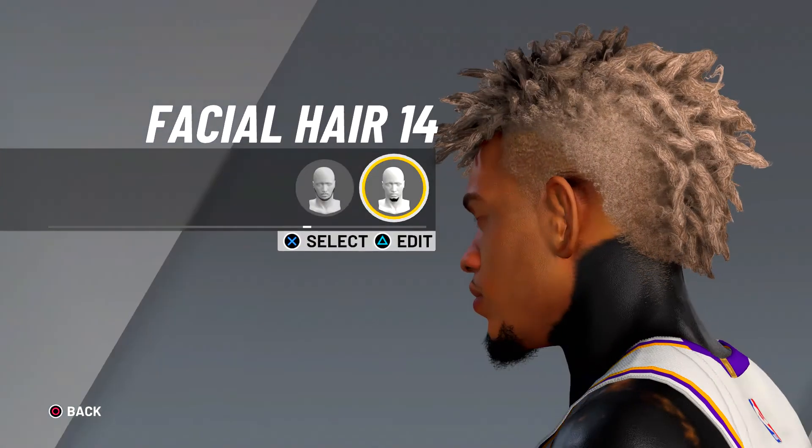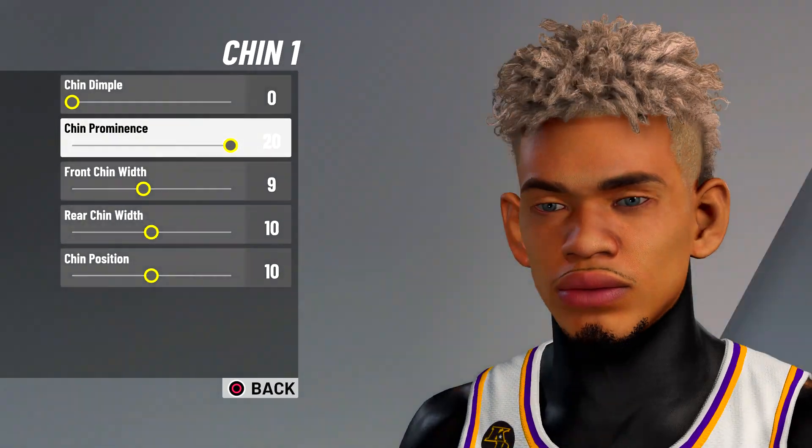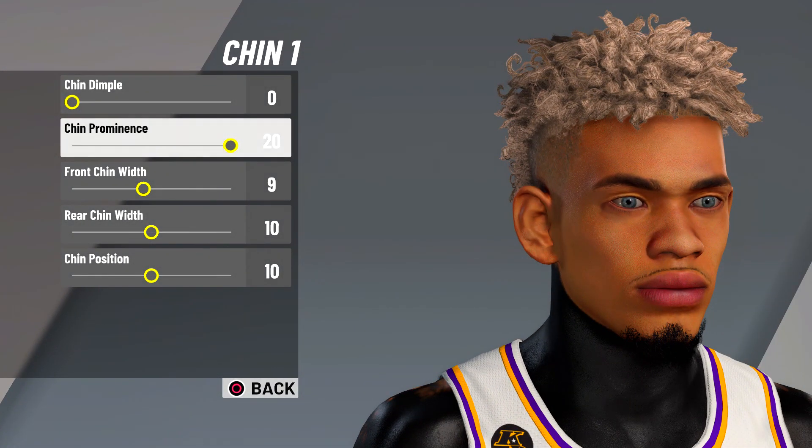Facial hair is gonna be facial hair 14. Chin is gonna be chin 1, turned in 4, chin prominence 20, front chin width 9, rear chin width 10, chin position 10.